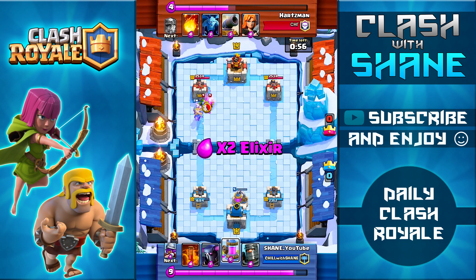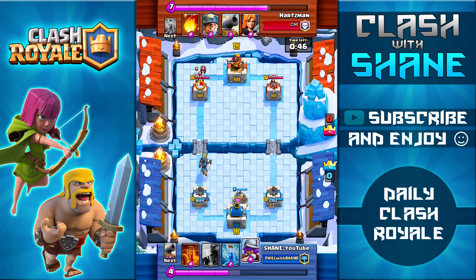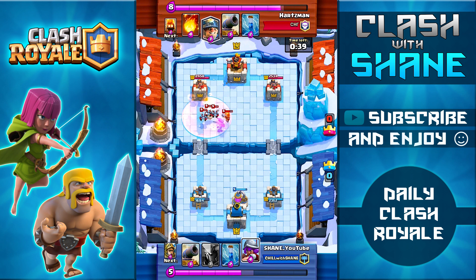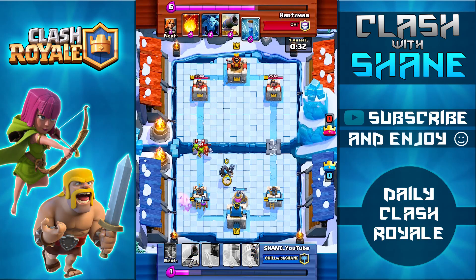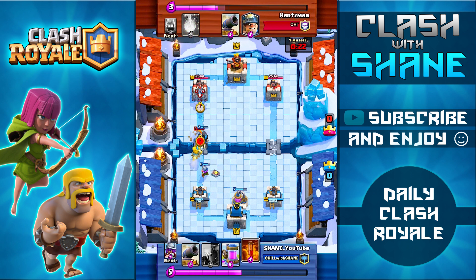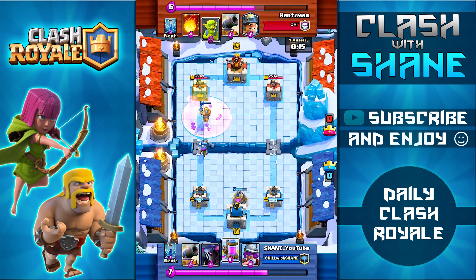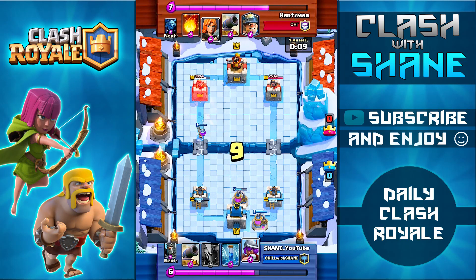Prince goes on a counter-push but wasn't able to do damage to the tower. With 50 seconds left, his tower is still at full health and mine is at 1700. I drop a Poison Spell to damage the Minions — the key is taking out his support cards for the Miner push, since the Miner doesn't do the bulk of the damage; normally it's the Minions or Goblins sent with it. A double Prince counter-push goes in but his Valkyrie takes out my Dark Prince, and the Prince is taken out by Goblins just short of the tower. Musketeer gets one shot off bringing the tower to 1900 health.